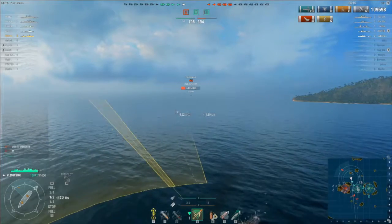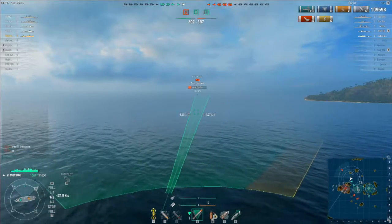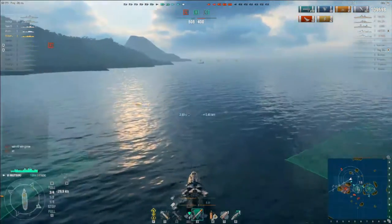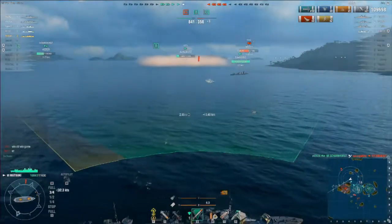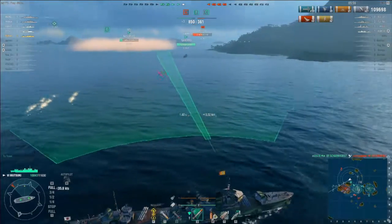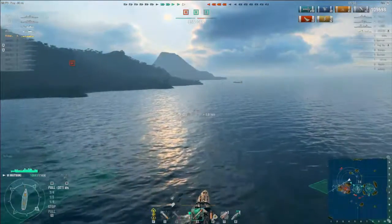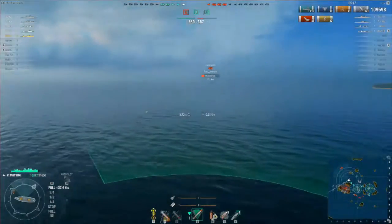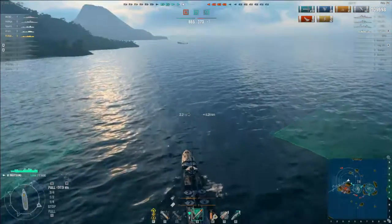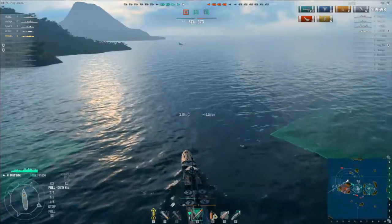I'm guessing he hadn't been paying attention to his minimap — I'm startled he wouldn't have known I was there. So that just leaves the Colorado. The tempting thing would be to turn around and run after the Colorado to try and sink him. But a friendly Fubuki fired a spread of torpedoes right through my track. He missed — fair enough. I presume he was trying to hit the Colorado way at the back, but at that range those torpedoes will probably never see the broadside of anything.